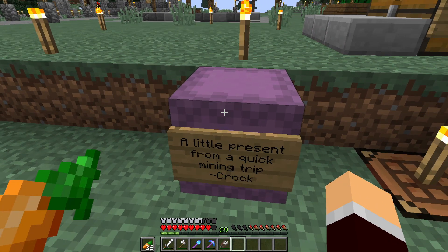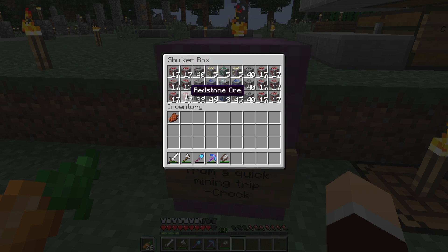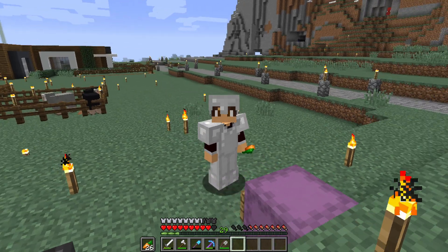But first, a little present from a quick mining trip from crook17. So he's giving me loads of stuff — look at all this redstone ore, all this coal ore, all this gold, 17 diamonds. But obviously these are diamond ores, so I think he's got a silk touch pickaxe. That's how he managed to get the ores. But if I use a fortune pickaxe, I should be able to get more than 17 diamonds and more than three lapis from those blocks. Thank you very much, crook17. That is very, very nice of you, pal.